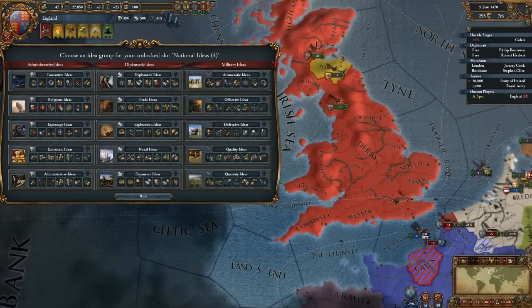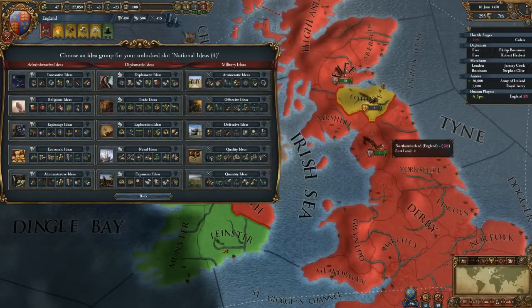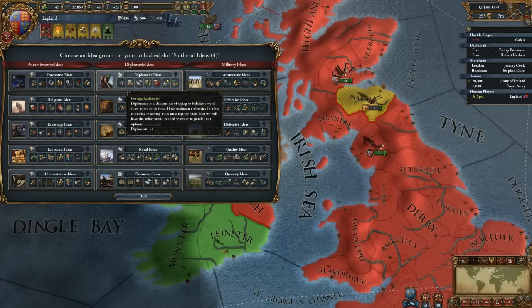The decision you're about to make is going to be one of the most profound ones in the game, and is going to change the way you run your nation throughout it. Each Idea group has seven Ideas, each giving different bonuses.